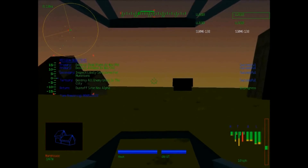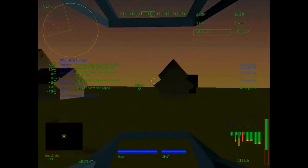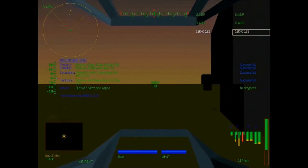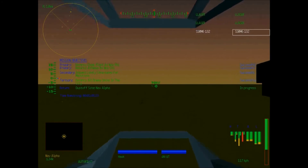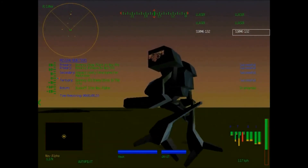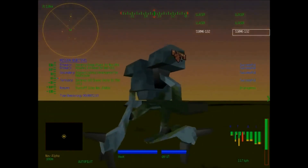Here we go — autopilot engaged, go to nav alpha. Whoops, that wasn't the right button. I wanted to push sense center torso. Let's not run out of time — here we go. With our triumphant music blasting and blaring — dot da da da da da da. Clan Wolf triumphs over its enemies.